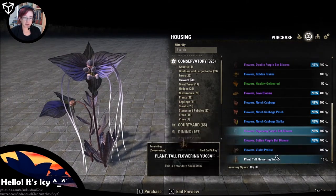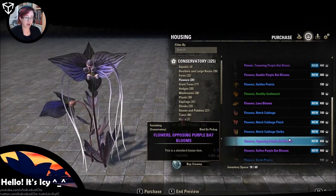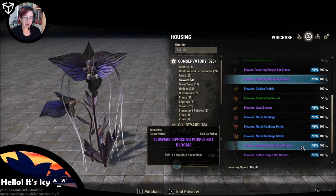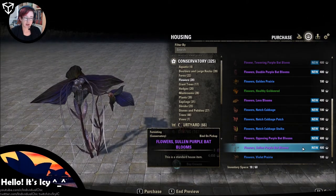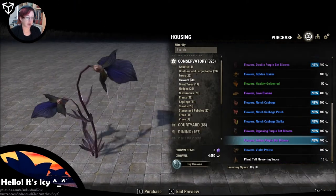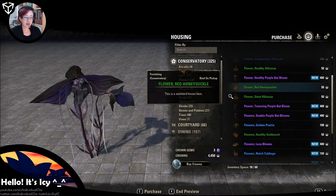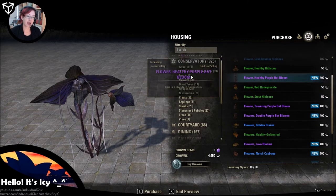Now we already looked at the big bat blooms. So the flowers opposing bat blooms and the flowers double bat blooms are the same. And the sullen bat blooms — okay, they are actually new. They just need a bit of water, basically. So those are all the new flowers you can buy for crowns that are currently not available in-game for gold.